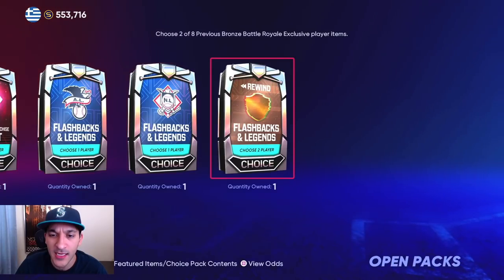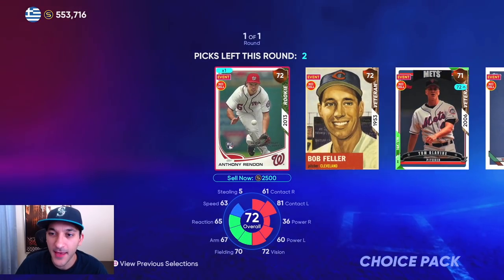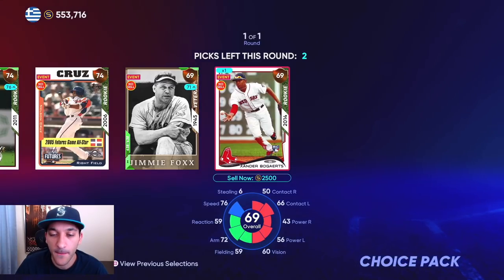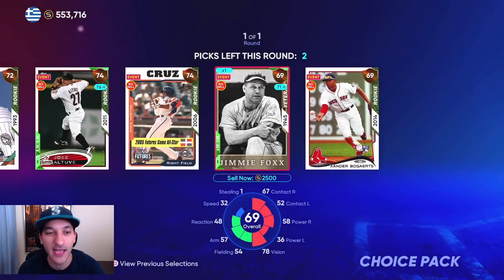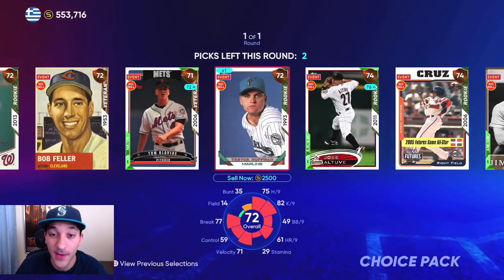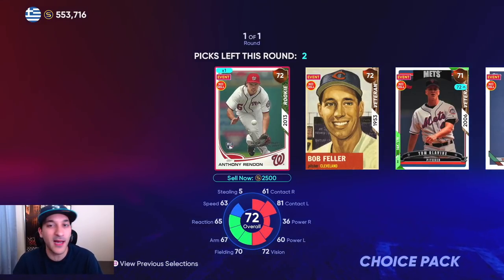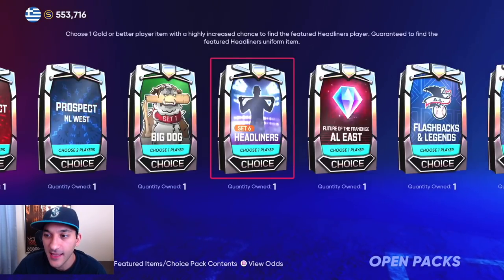We also have a bronze rewind pack from mini seasons. They had it as a BR rewind pack and changed the name, but it's still the same thing. All of these cards go for 2,500 stubs, so it doesn't really matter what we take — but if you didn't play BR, you want to grab players you don't have.